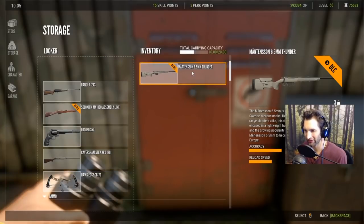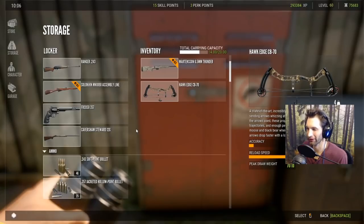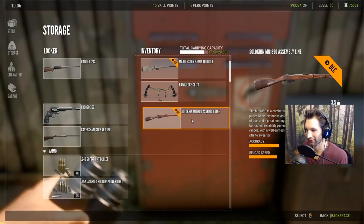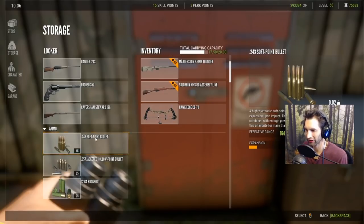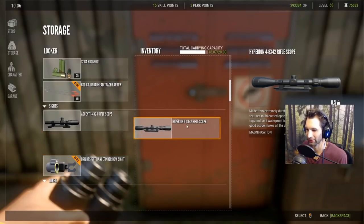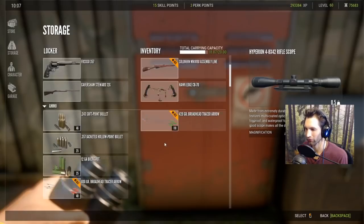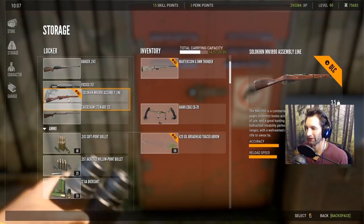For rifles, I think we're going to grab the 30-06. We'll grab the new Martinson 6.5 Thunder rifle — that thing looks absolutely incredible, look at the stock on it. We'll also grab the Mosin-Nagant and the bow. We'll grab a couple of arrows, some shells, and the Hyperion scope. The Hyperion works just fine. We'll grab the bow sight scope and then head out to find some sheep.